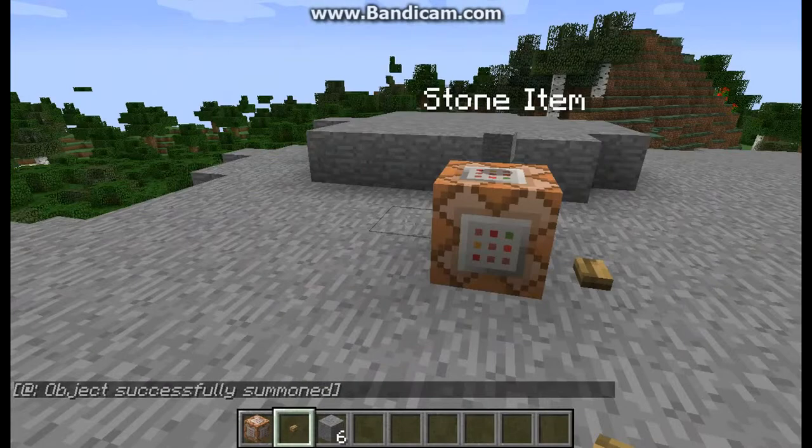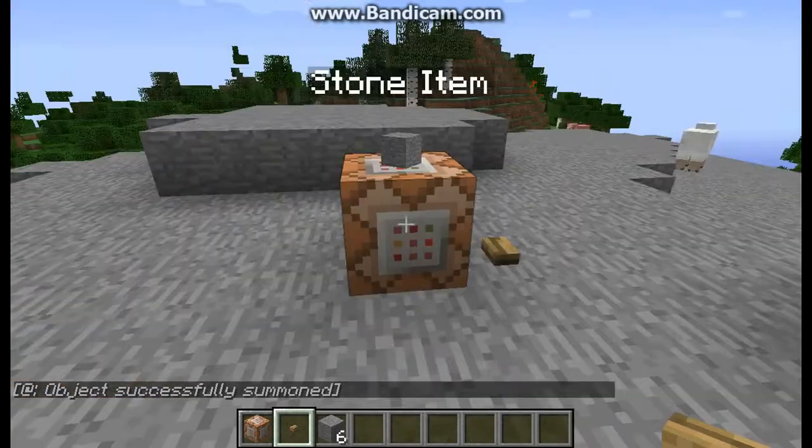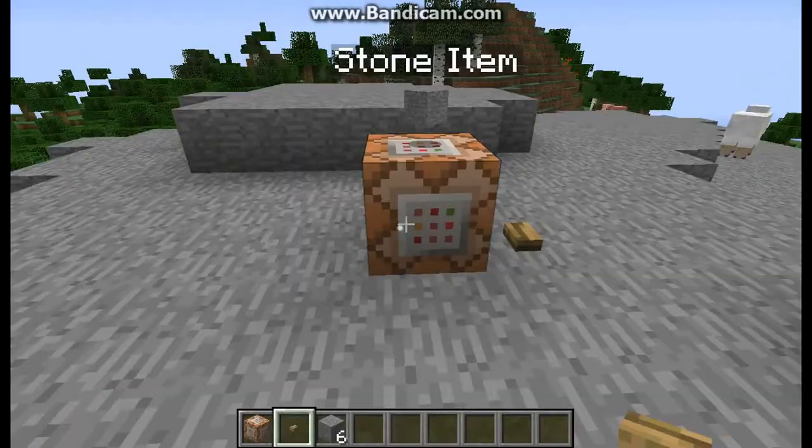Entities can now have names that show up — like any entity. Just name a sheep, and it shows up.